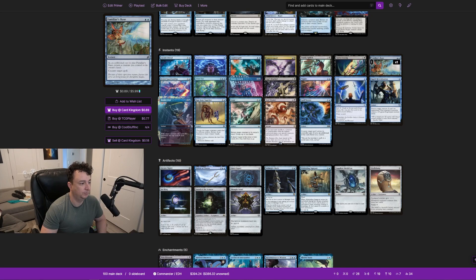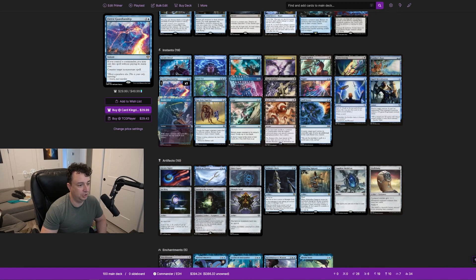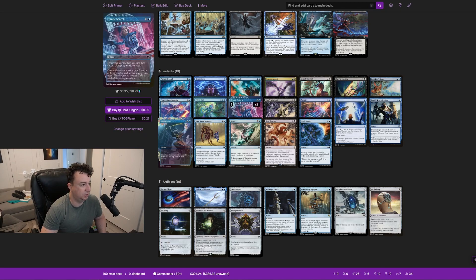Familiar's Ruse counters target spell by returning a creature you control to your hand as an additional cost — easy if you have something with flash. Fierce Guardianship — also picked up in Commander Masters — counters target non-creature spell for free as long as you control your commander. Filter Out bounces all non-creature, non-land permanents. Frantic Search lets you draw two, discard two, and untap three lands — essentially free as long as you have three mana up, which you will a lot.